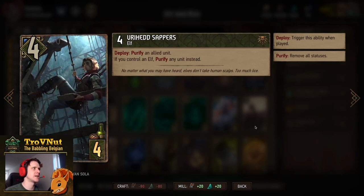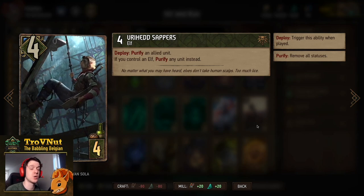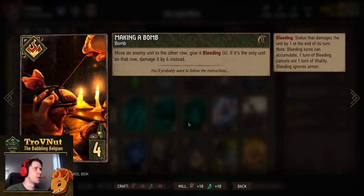Then we have a Vryhat Sapper — just a purify option for 4 provisions. If you have an Elf you can purify any unit; otherwise you can only purify one of your own units. Still a very handy card.